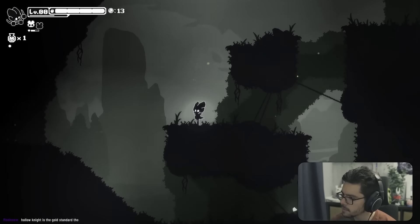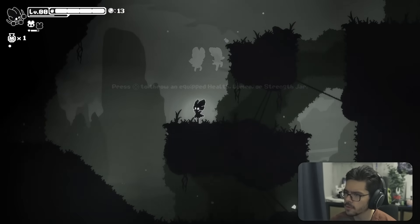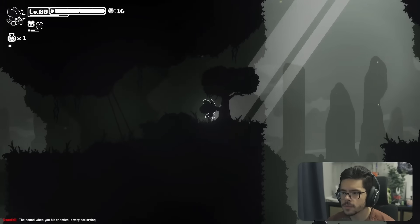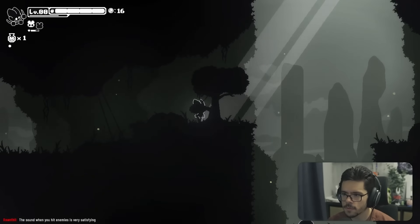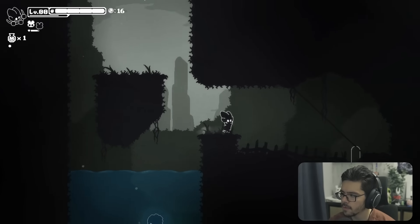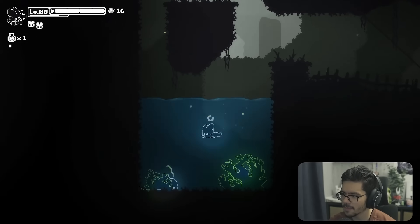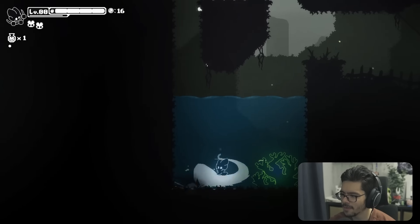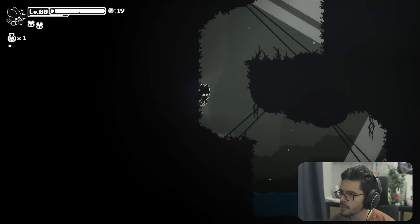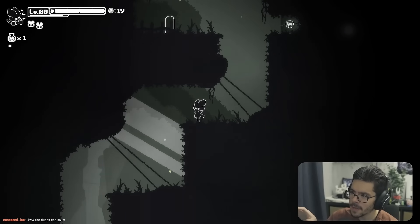We find jars — pressing Y throws an equipped health, lumen, or strength jar. We seem to have only two health. There's an enemy underwater and we can swim. The lighting effects are really pretty and I love the minimalistic color palette — it looks so good, especially after Goo Keeper.